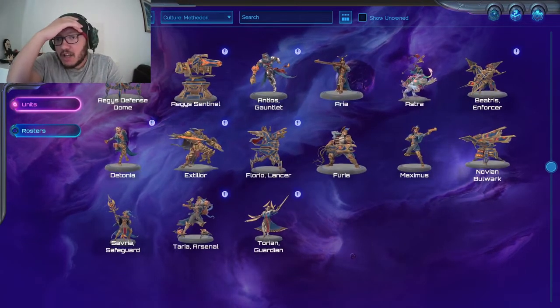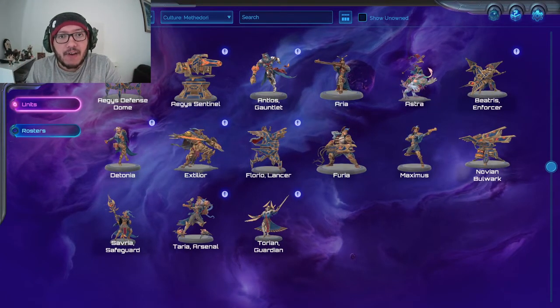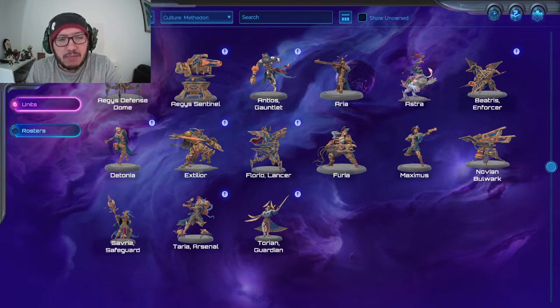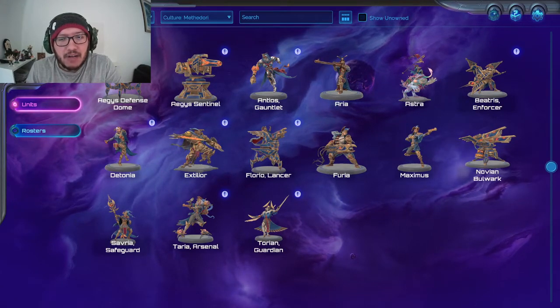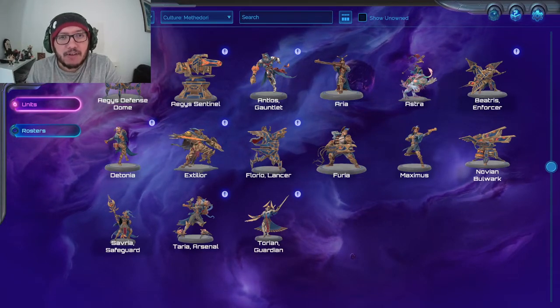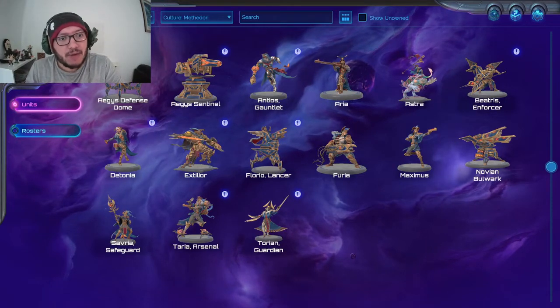We'll go down the Methadori as well. We'll judge again — five out of five is must-have on a deck, one or two is blah, two to three is very much a build-a-deck-around, and four to five is getting really well.